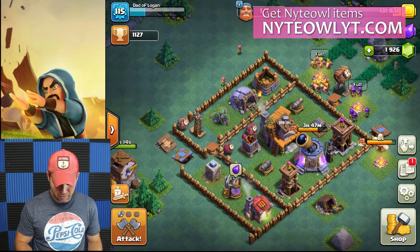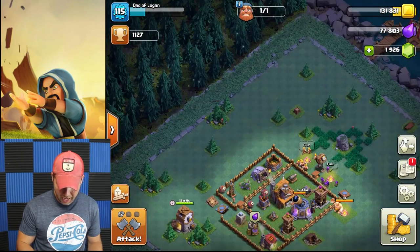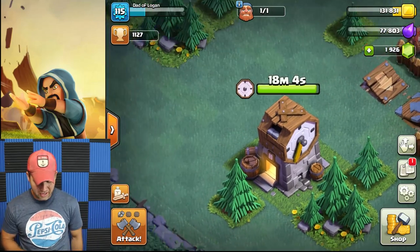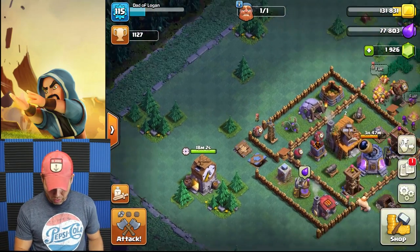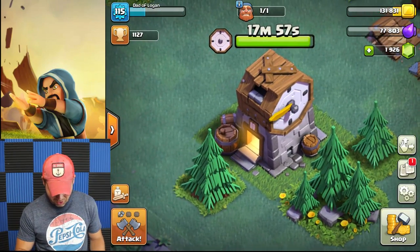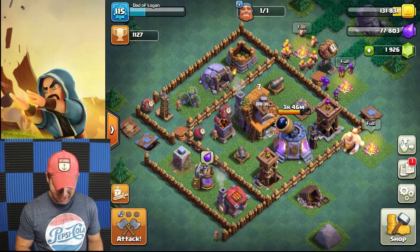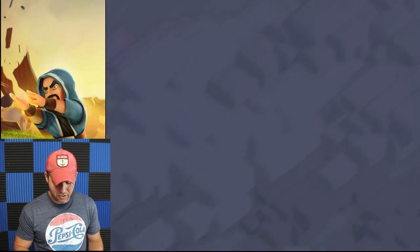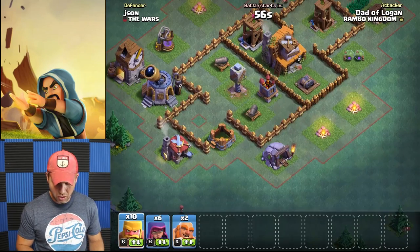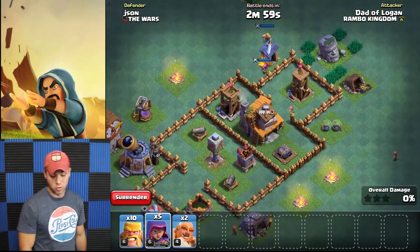I kind of like the Firecrackers — maybe I'll go buy some real firecrackers and send them to Chief Pat. The Double Cannon would be kind of cool looking too. The Clock Tower — that'd be cool. Oh dude, maybe I should build that Clock Tower, that'd be sick! That would look dang good. Anyway, let's get into another attack and see if we can pull out a win.